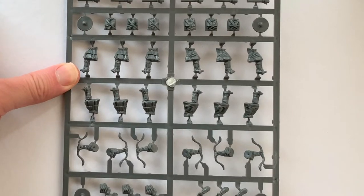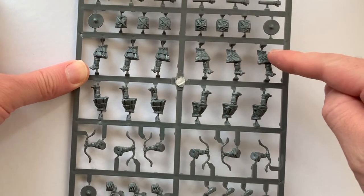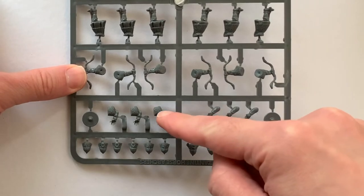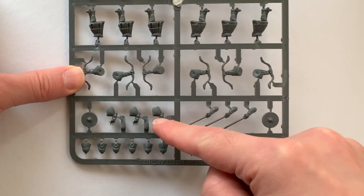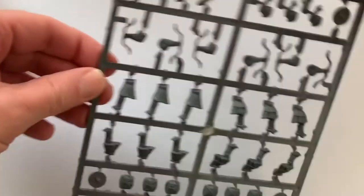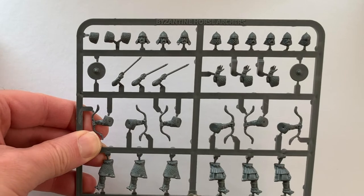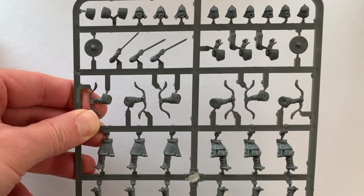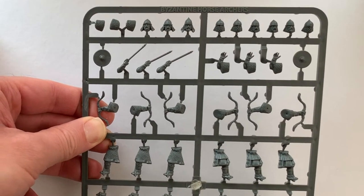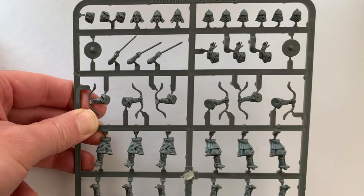You've had two of these sprues in the horse archer box with six bodies, the legs divided into two with a torso. Half of them are loosing off an arrow having just done it, and some are in the middle of loosing off. They all get a little shield, and then there are nine heads — pretty good variety for six. They're supposed to be divided into more heavily armed guys and some slightly less heavily armoured guys, but I just mixed them all up.